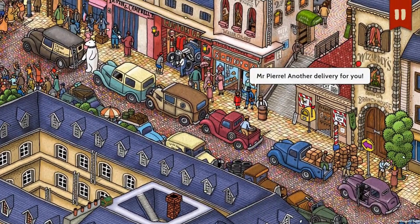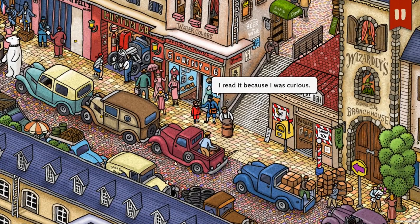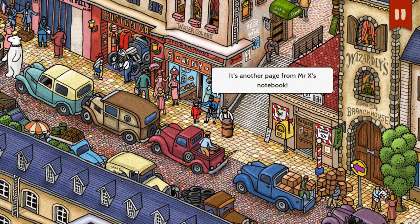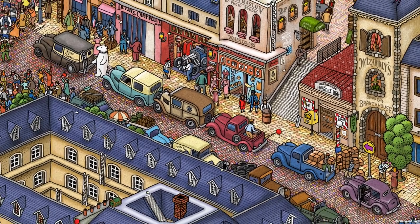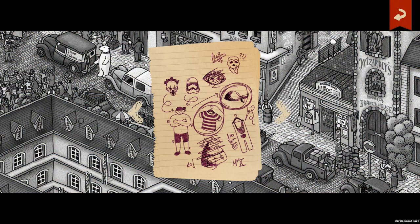Hey! Hey! Mr. Pierre! Another delivery for you. I read it because I was curious. It's another page from Mr. X's notebook. That's not for you to read. Clown! Oh, that's not just a clown — that's Pennywise. Stormtrooper.